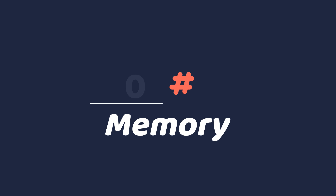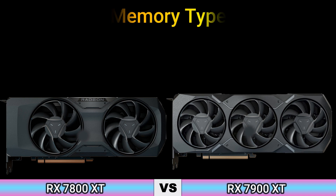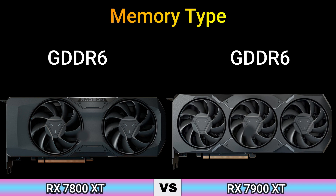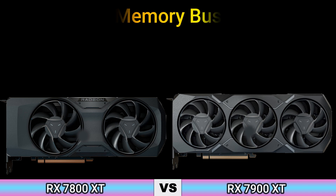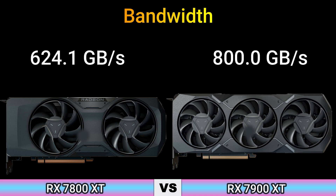Part 2, Memory. Memory Size: 16 GB and 20 GB. Memory Type: GDDR6. Memory Bus: 256-bit and 320-bit. Bandwidth: 624.1 GB/s and 800.0 GB/s.